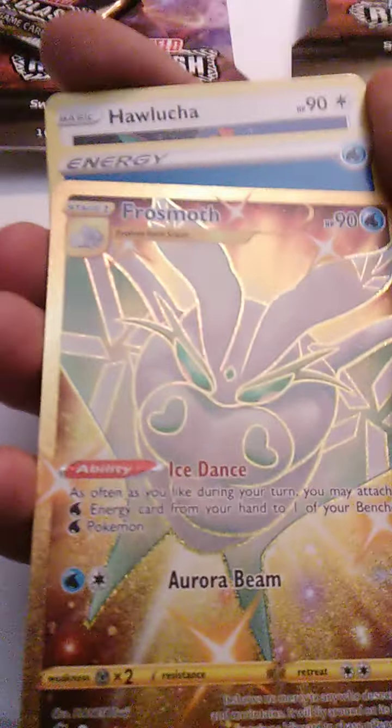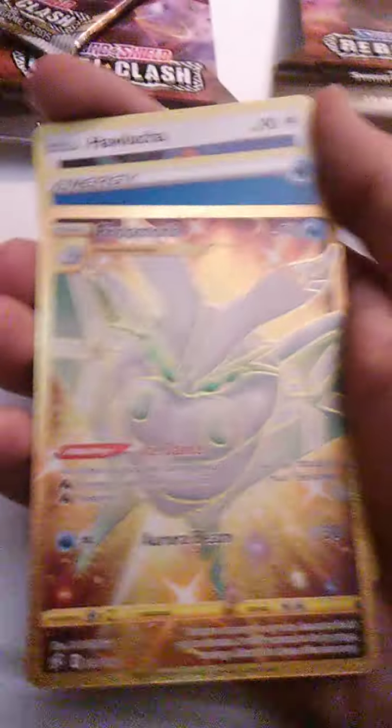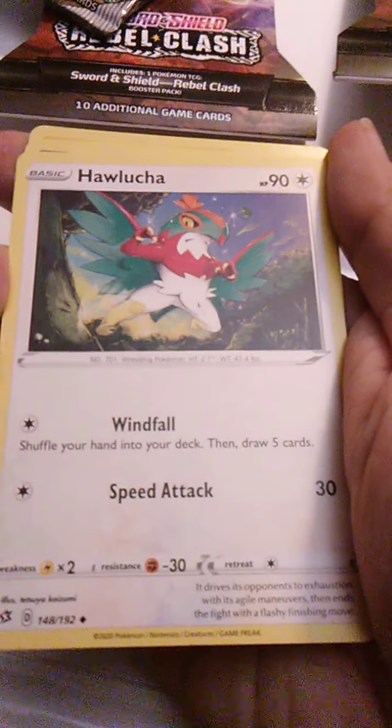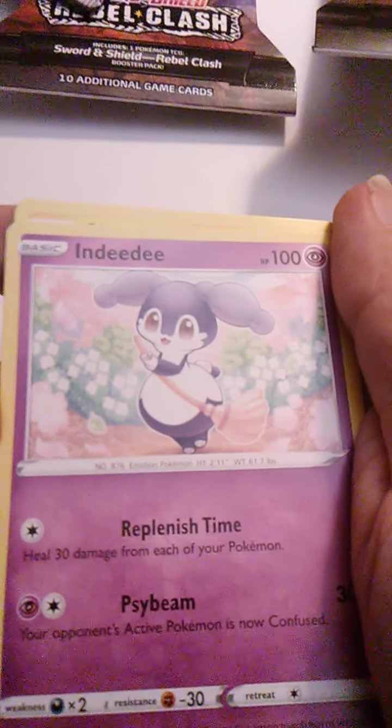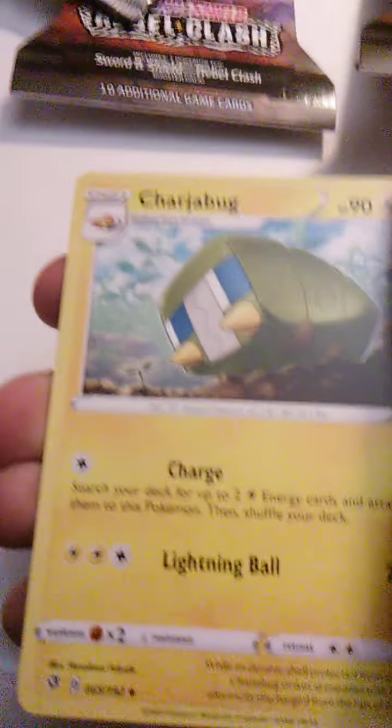Ram is also a move that I want to say Beldum has. Oh wow — here is a Frosmoth card. It has Ice Dance and Aurora Beam, that's cool. We have Water Energy. We have Hattrem with Windfall and Speed Attack. We have Indeedee with Replenish Time and Psybeam.